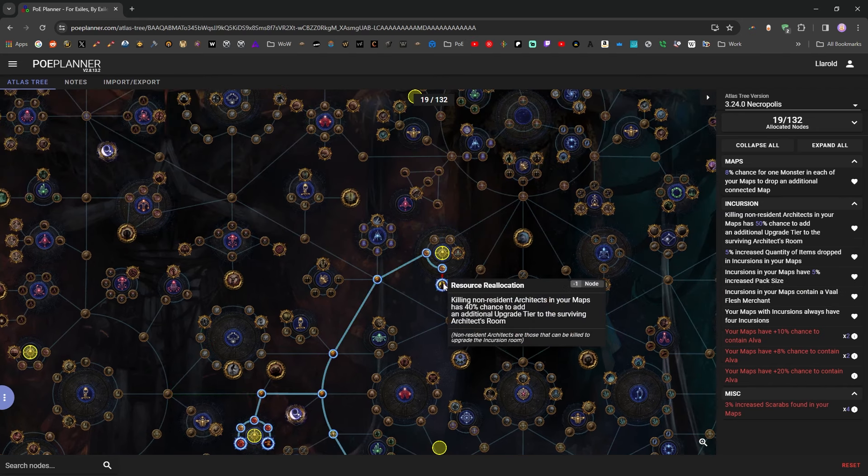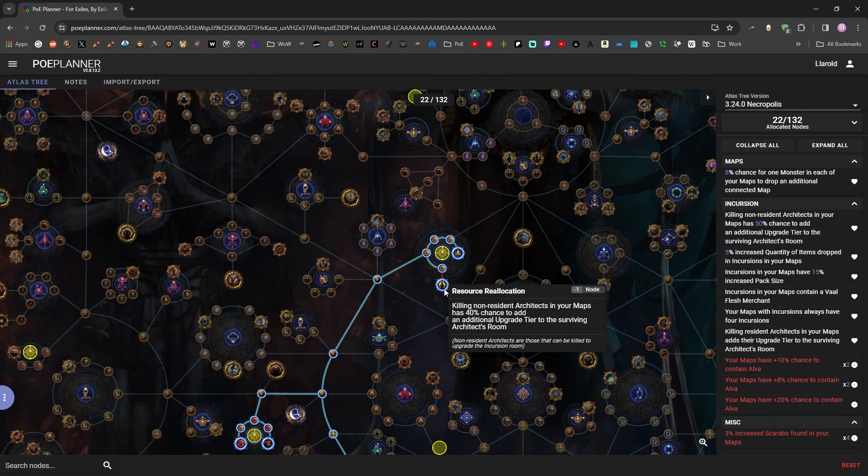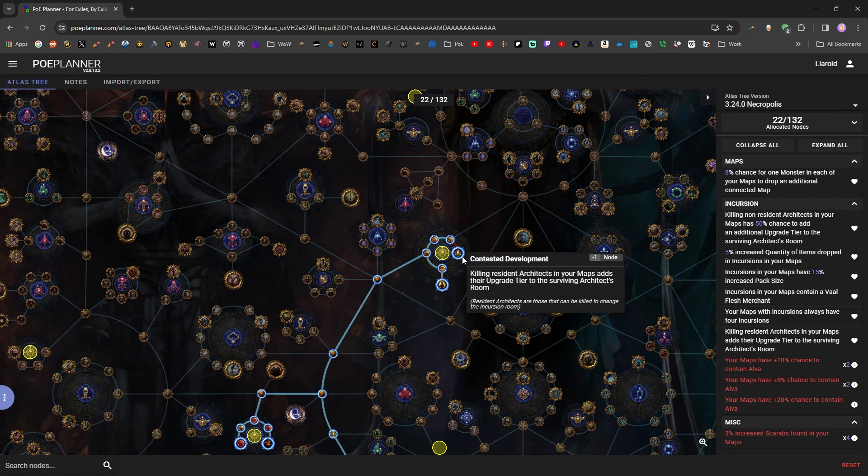We have two really powerful nodes right here in the middle — Resource Reallocation and Contested Development — and these are really what make this whole strategy function. Without them it's really hard to consistently make useful temples, but with these two it becomes much easier. Both are absolutely, absolutely mandatory for this Alva strategy.